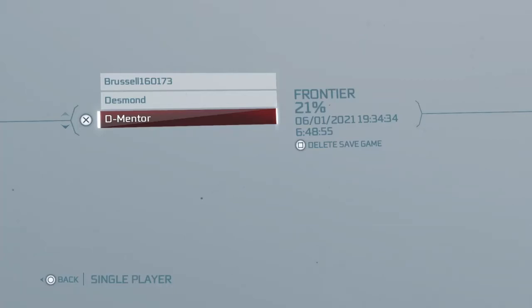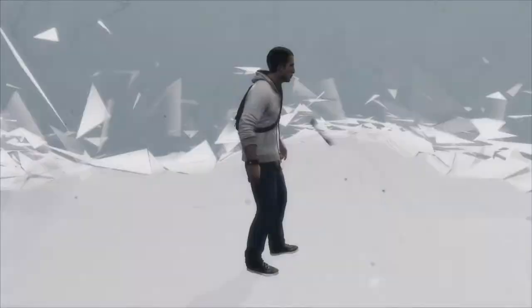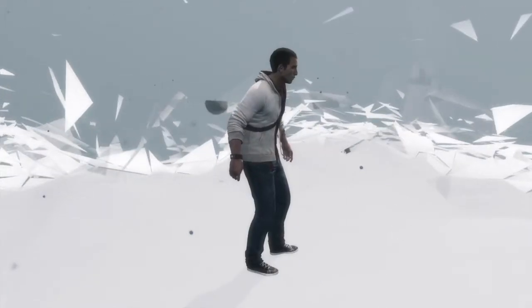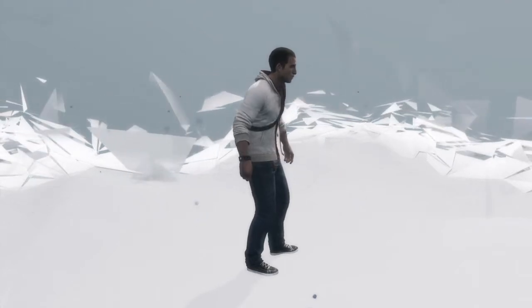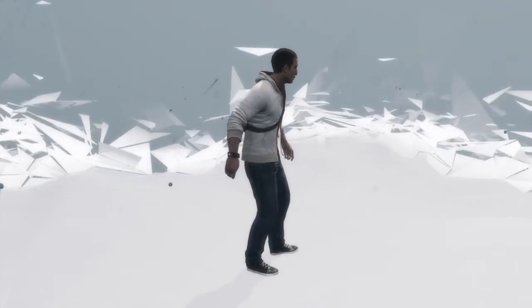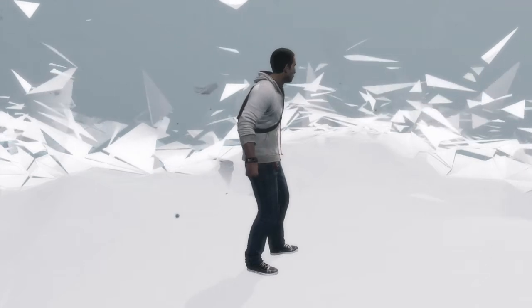Hi everybody, welcome back to my 100% walkthrough of Assassin's Creed 3. On this video we are going to be doing the peg leg trinket that's in Monmouth. There's only one of them again, but it's in Monmouth and we are going to be off to do that.